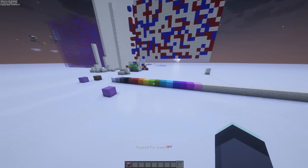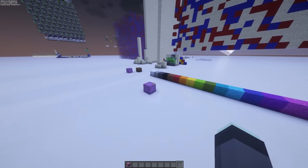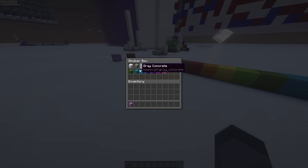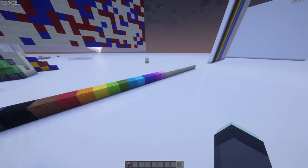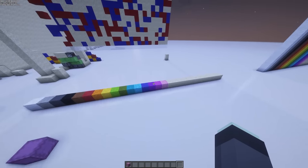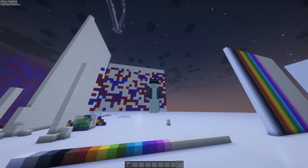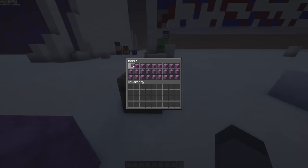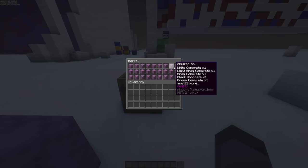As of right now, one shulker box gives us enough data storage to store exactly one strip. The way we do that is just with concrete colors representing the colors, and sticks representing air, which are currently represented in sand — and that'll come in super important later. Scaling things up to the barrel I showed earlier, what we get is 27 of these shulker boxes, which is 27 strips long.